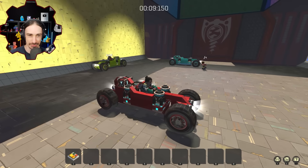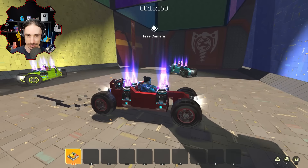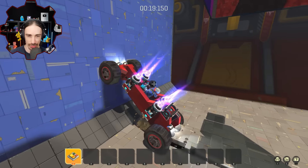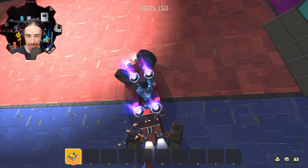All right, you guys ready? Three, two, one, go. Oh, you guys are both going... I thought you guys were going this way. No, we were just facing this way. That's why I said you can face your vehicle however you want. I'm going to put white lights on both sides of the vehicle, apparently — didn't realize that. It was meant to light up things, not be like taillights and headlights.